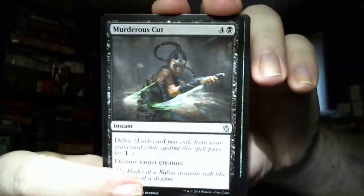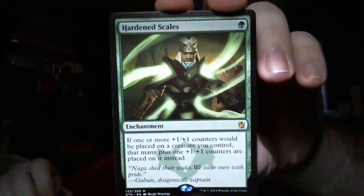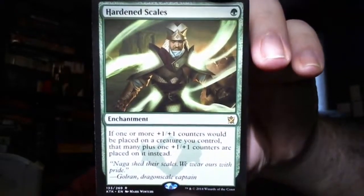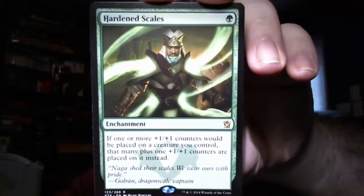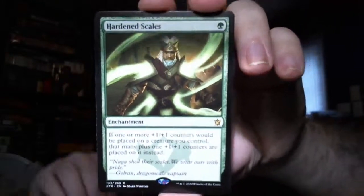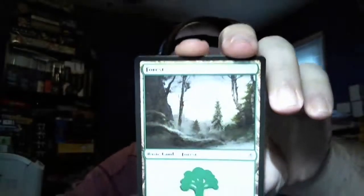You can see our rare is multicolor, so let's go ahead and see what it is. It's Hardened Scales! If one or more plus one plus one counters would be placed on a creature you control, put that many plus one plus one counters plus one additional counter on it instead. So if you get a plus one plus one counter, you actually get two. That's really good for your heroic decks and Abzan.